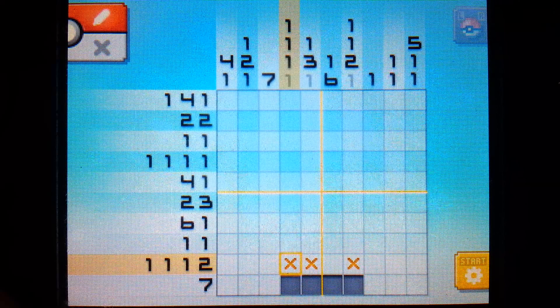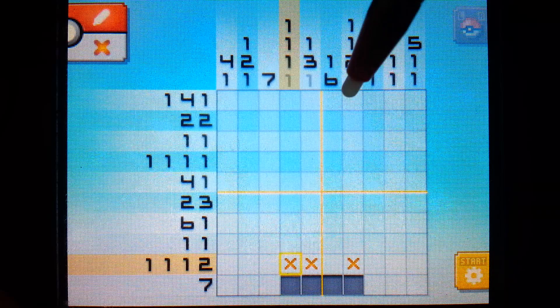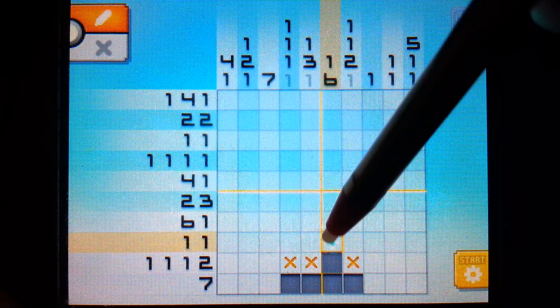This here has a one and a six, so a single pixel separated by X's followed by six straight in a row is going to be in this column. Which means since we know where this column ends as far as pixels go, we can fill in six pixels straight up right now.